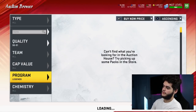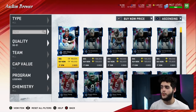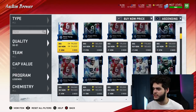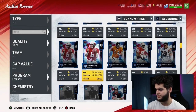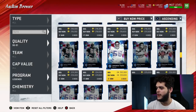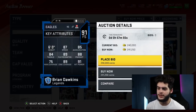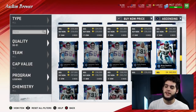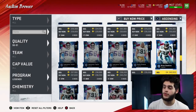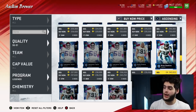Legends right now are crazy cheap. Next Legend Saturday combined with Most Feared part two is going to make them even cheaper. Look at this — John Elway for 149k, Steve Young for 174k, Willie Brown — one of the best cornerbacks still in the game — super cheap. I picked up Brian Dawkins for about 205k. He's an awesome safety and still one of the best in the game until Sean Taylor comes out. Do not forget about older cards — everyone's focused on Most Feared, so go outside the box and look at legends.